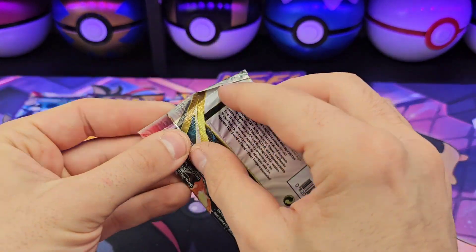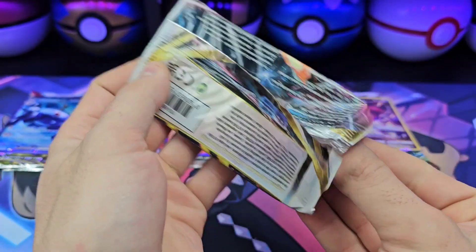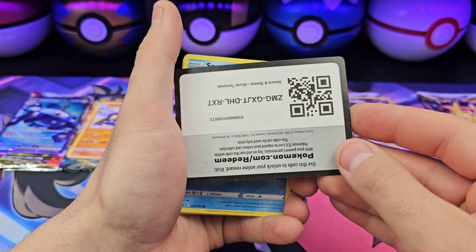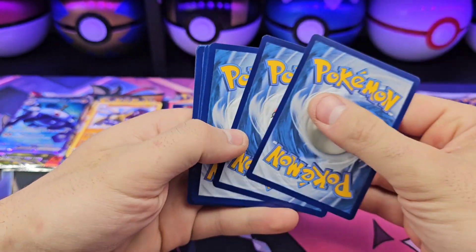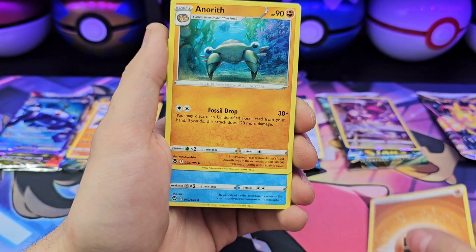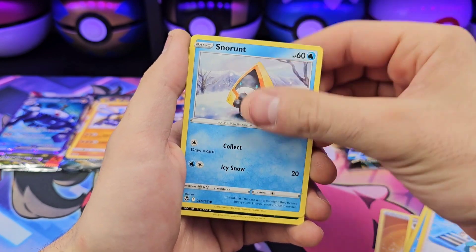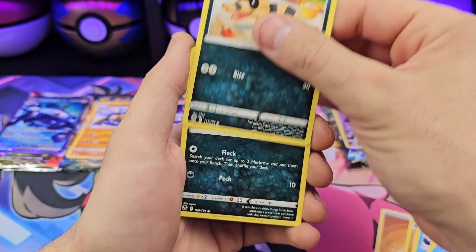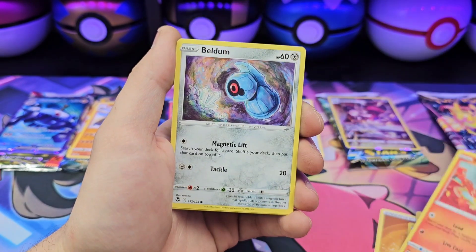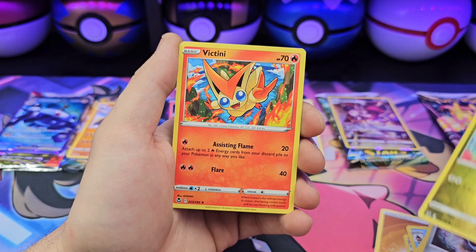My favorite Sword and Shield set. Fighting Energy, Aerodactyl, Kecleon, Candice, Snorunt, Sandile, Murkrow, Fennekin, Volbeat, Dratini, Dragonite.